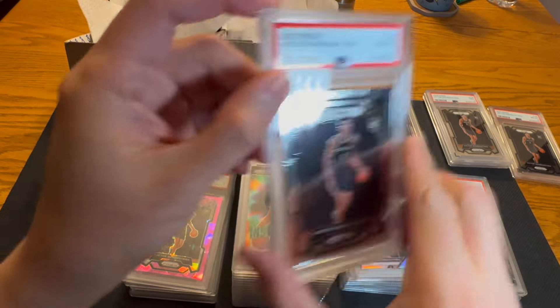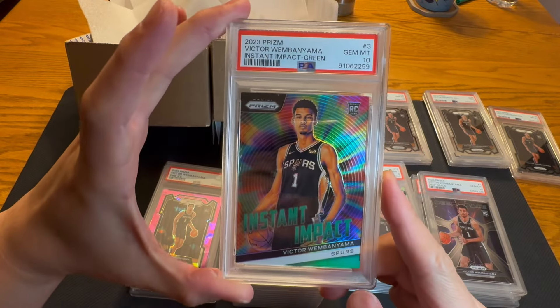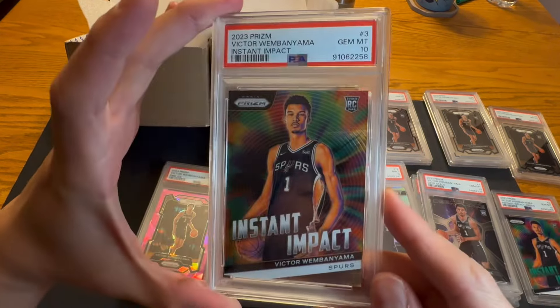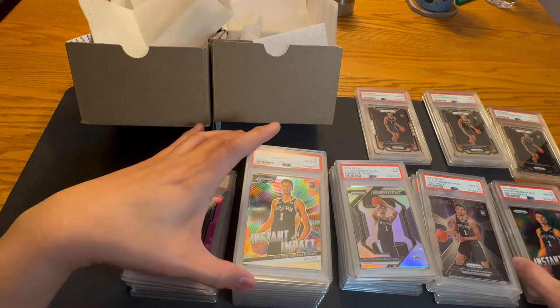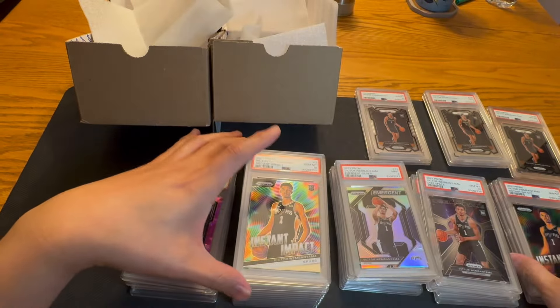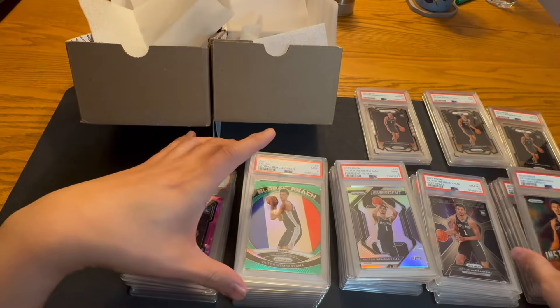Gem Mint base. Gem Mint base. Instant Impact Green 10. Instant Impact 10. Another Instant Impact 10 — our third one. Fourth Gem. So we did really good on Instant Impact.